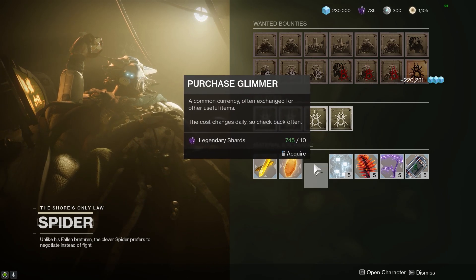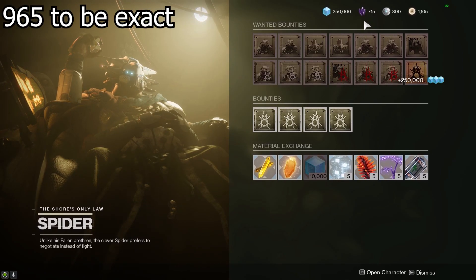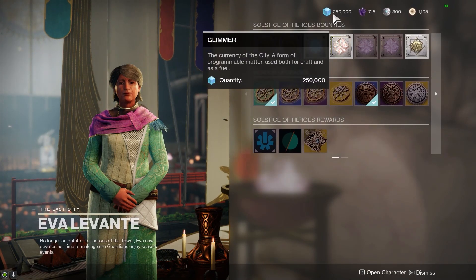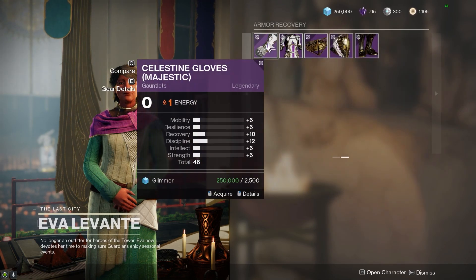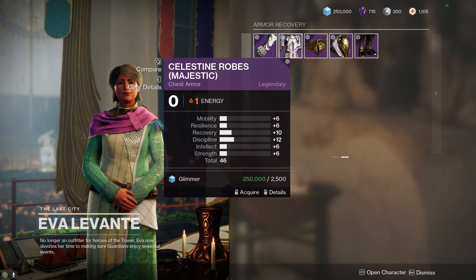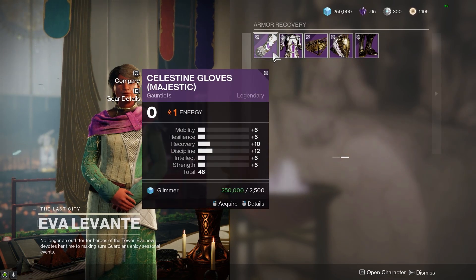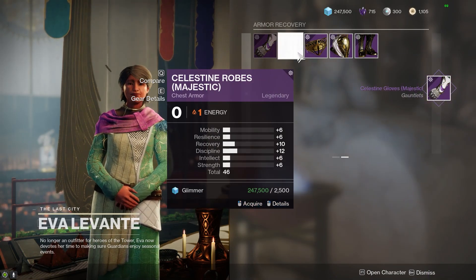I'm going to buy the maximum amount of glimmer — remember at the start we had 900 odd — and we're going to go back to the tower. Back at the tower with our max stack of glimmer and we have 715 legendary shards. All we want to do is go through, acquire all of these, then sell them. I've set up a macro to do this for me, so it's going to run through and buy every single piece of armour from Eva Levante.